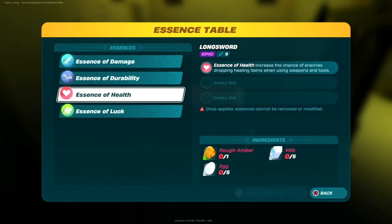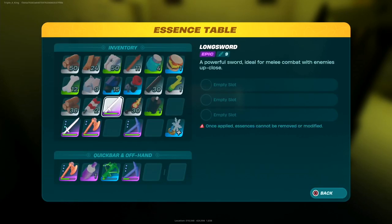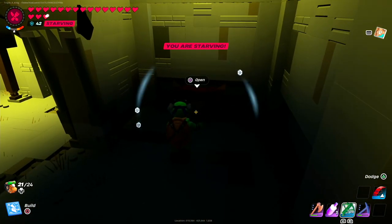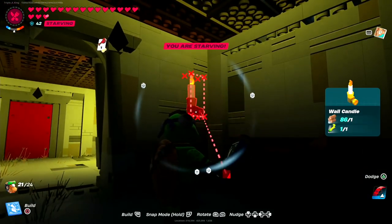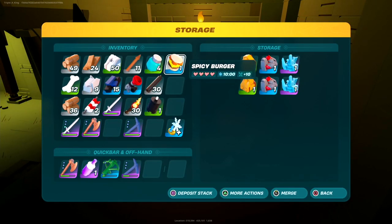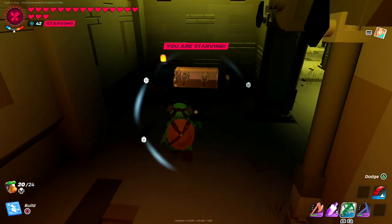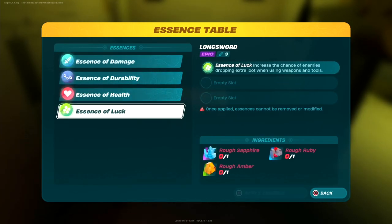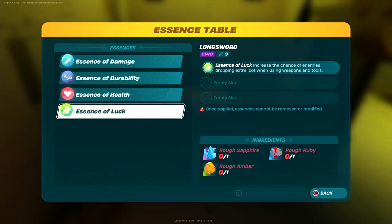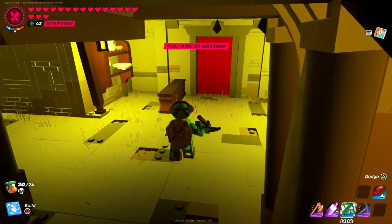And in here we have an essence table, which is where you add damage, durability, health, and luck — but you need some rare items to put these things on your weapon. So if my friends don't have that... back here I have two rough amber, two rough ruby, and two rough sapphire. They are lined up for a reason — one of each — because if you go here and wanted to add the essence of luck, well look at that: you need exactly one rough amber, one rough sapphire, and one rough ruby. So if my friends find it, they can add luck to their weapons.